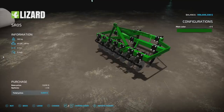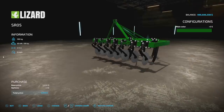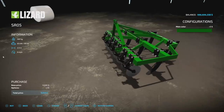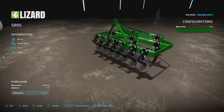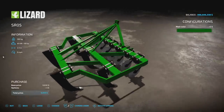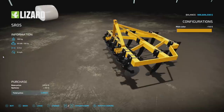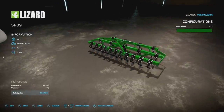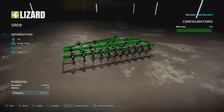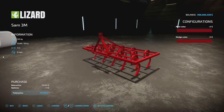Next up is a pair of plows. They're listed as subsoilers online but don't listen to that — in-game it says subsoiler but it functions as a plow. Quick rant: in real life a subsoiler and plow may be similar, but in-game they're totally different. The SR05 has a 2.3 meter working width, 89 horsepower, 9 mph, two slots, with green, blue, red, or yellow color options. The larger version is three slots, 4.1 meters, 165 horsepower, same 9 mph and color options. Both hook up via three-point and are pulled, not pushed.